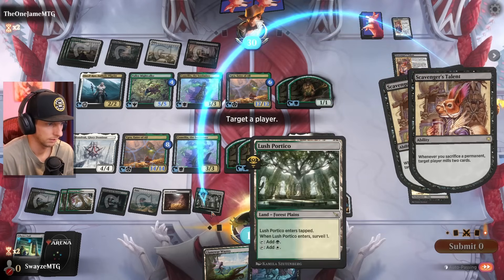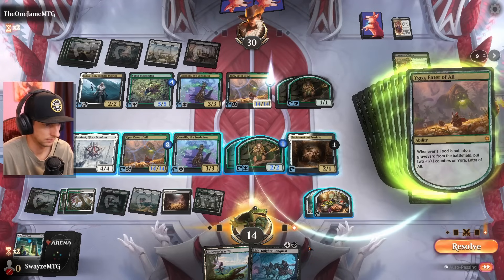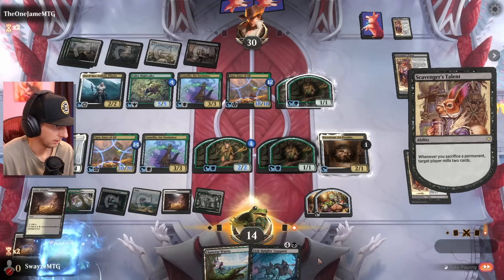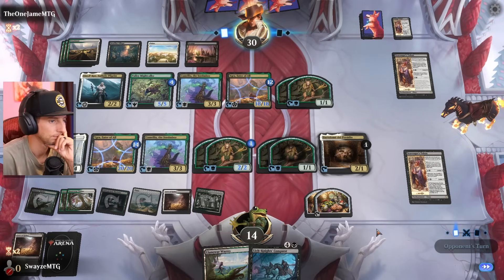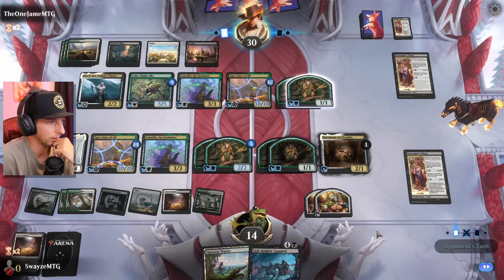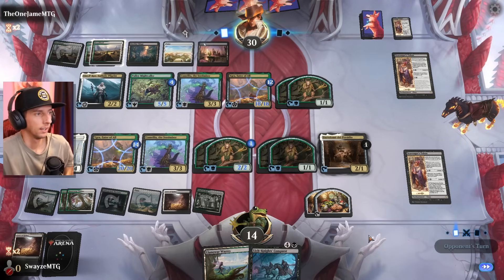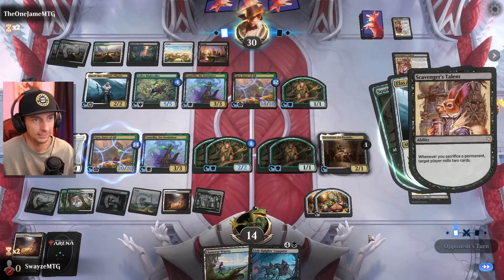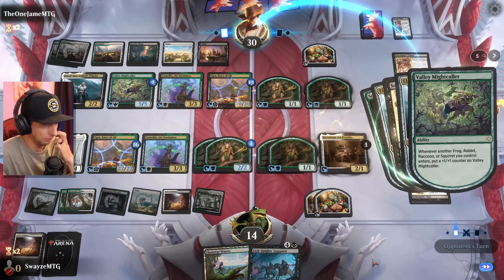Let's see what we hit with our milling. It's pretty funny that we're just trading back and forth on the 1/1 counters. We didn't hit much with the mills — pass the turn. We are about to go bananas here, absolutely bananas. These games are a little bit tricky; I'm not a big sacrifice player, so it gets pretty tough figuring out when to perform your triggers and when to pull the trigger on things. But I think we figured it out at least this game.